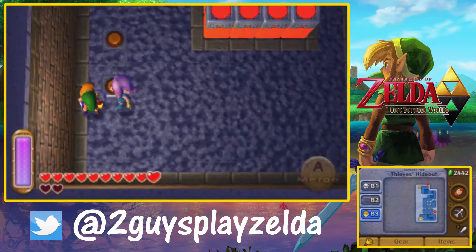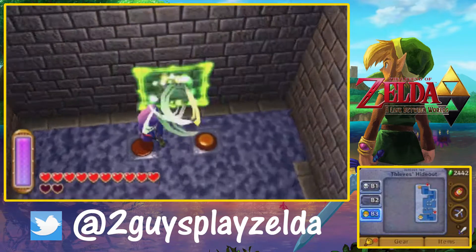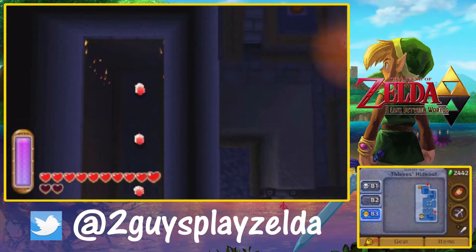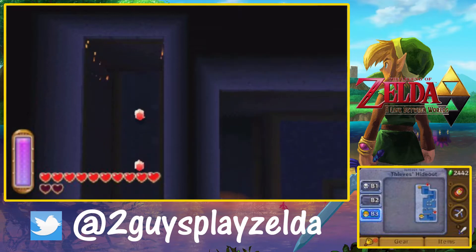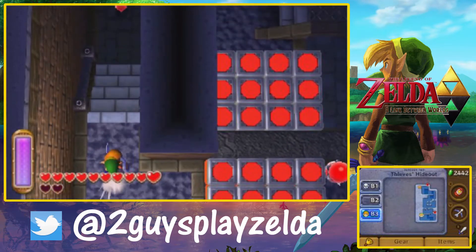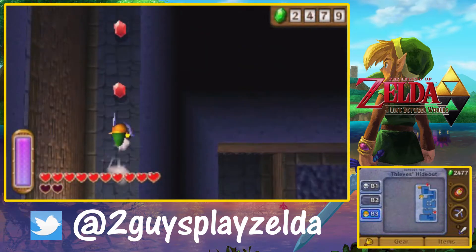We're struggling already — it's not the first video we've ever struggled on. Those Zacs bother me a little bit. They got in your head. I actually did not mean to merge to the wall right there, but if you do that it actually separates you from thief girl — so I didn't mean to do it but it does work.